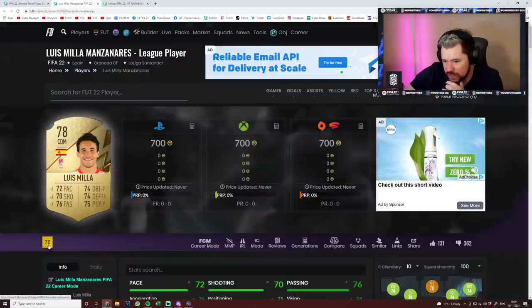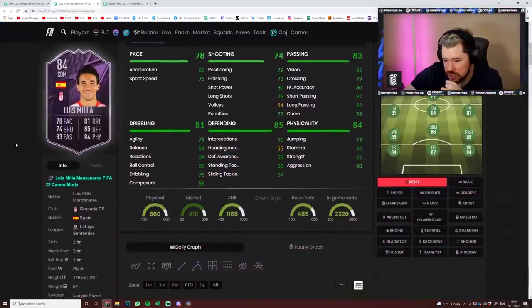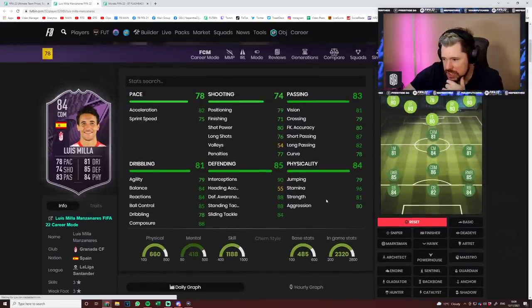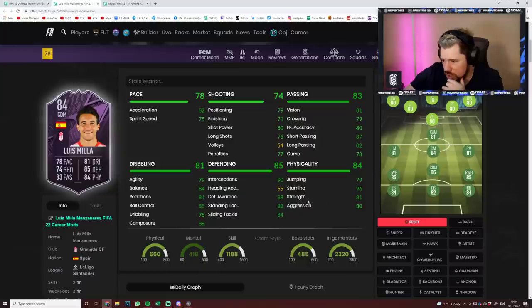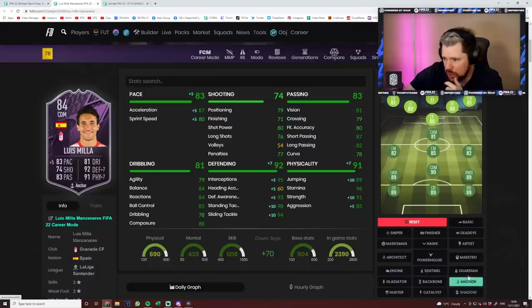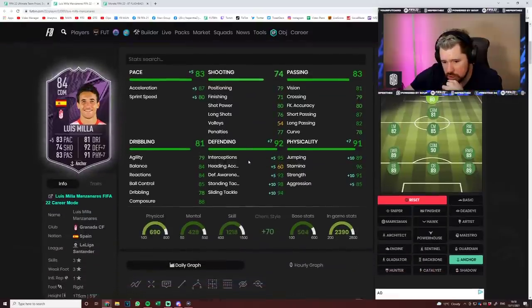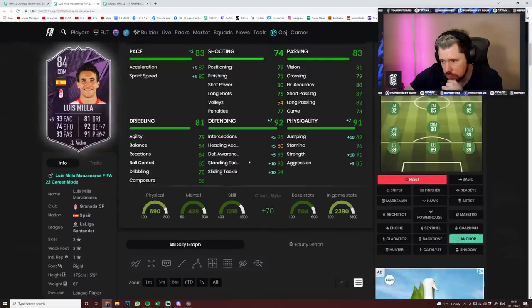And then we've got Luis Miller. He's been given 11 defending, 9 physical, 7 dribbling, 7 passing, 4 shooting, 6 pace — and 10 stamina in there as well, which is really nice. 3-star, 3-star, which is a bit sad, but this is a good card. His defending is very good — 96 defending. Passing is quite okay. An engine on him gives very good passing, good pace, good shooting for a DM. You could go for a Shadow or an Anchor — an Anchor is real nice. His passing is good enough, his dribbling is okay, 88 composure as well. I actually don't think that this is too bad. I think this is quite a nice card.